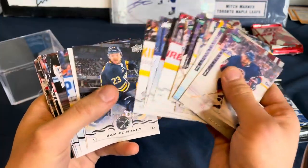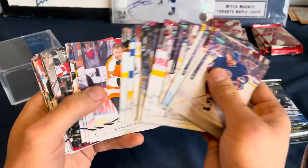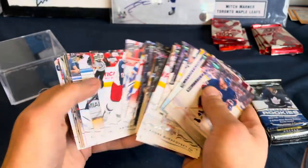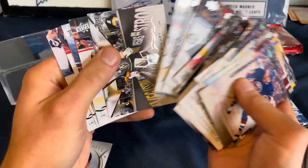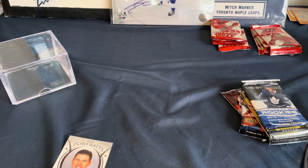We got some 1920 — 1819, sorry. I don't think they're putting a McDavid Young Guns in the middle here. This is a lot of base. Sidney Crosby UD portraits — look at that, boom. Where's the Young Guns? They don't always give you Young Guns in the middle. Yeah, you got ripped. Won't you watch the channel?